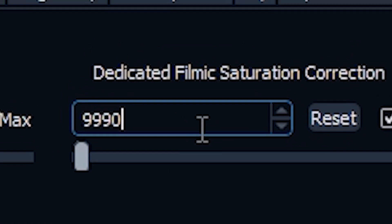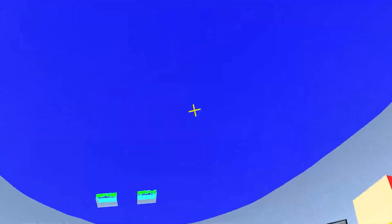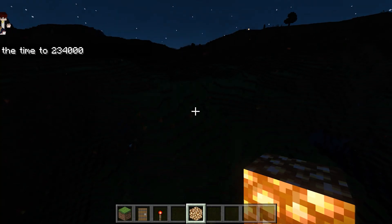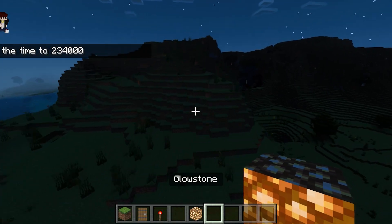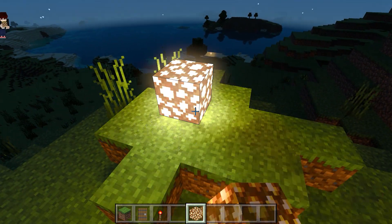What if I do like 9,999,999? Now let's do a time set midnight, and then let's go ahead and see what the brightness of like 1000 or a million would look like. I'm going to be placing down a glowstone.